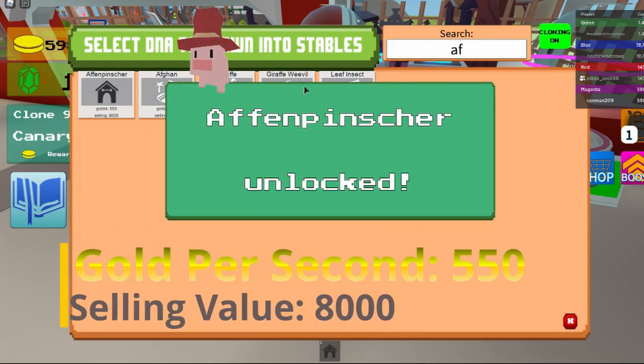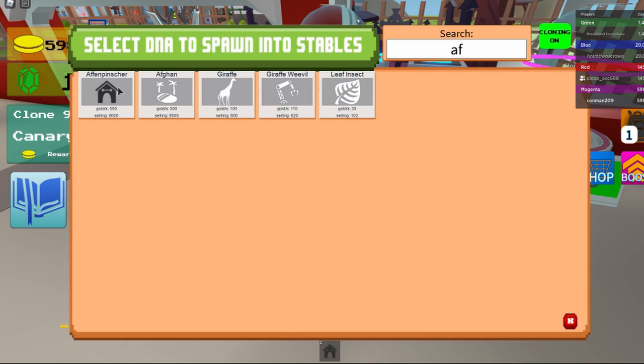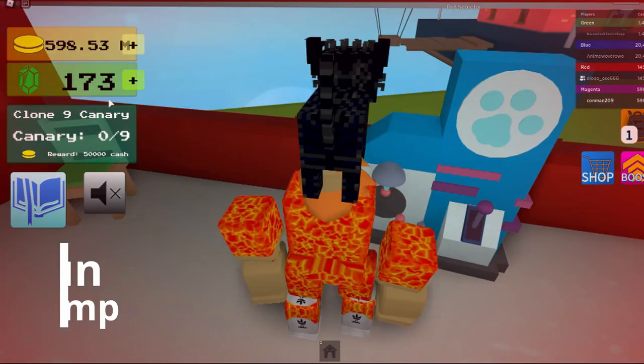I guess the real one is hard to see. It gives you 550 gold per second and 8,000 selling value, and then it gives you run and double jump.